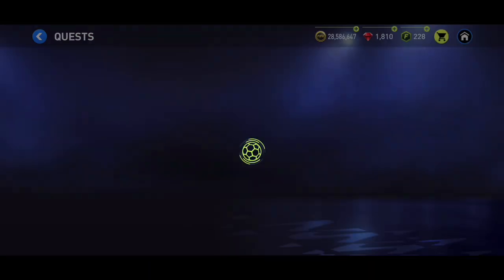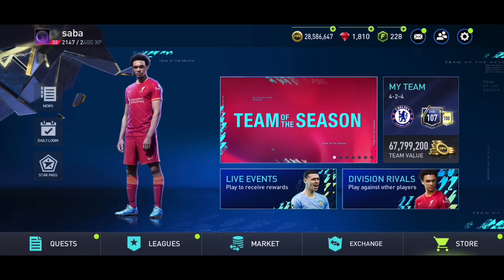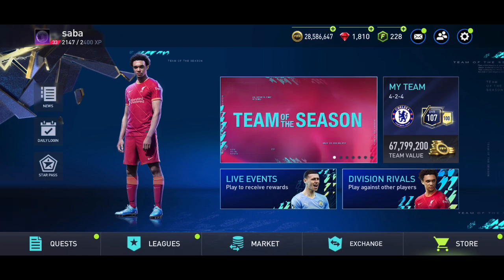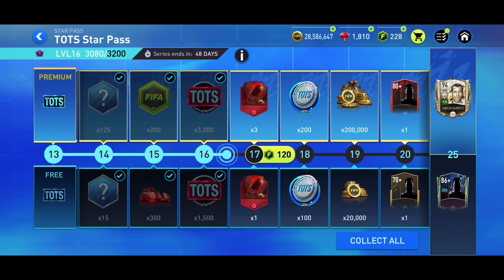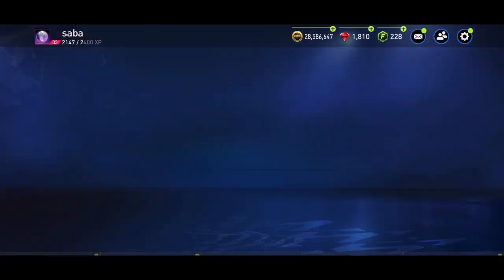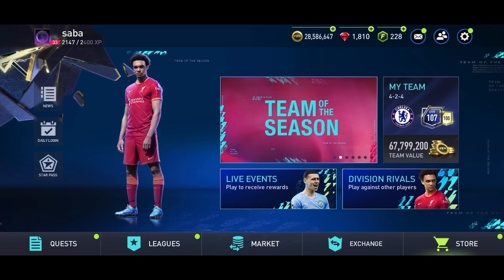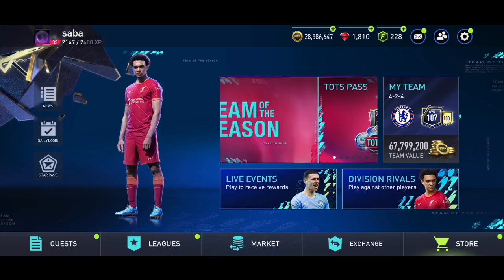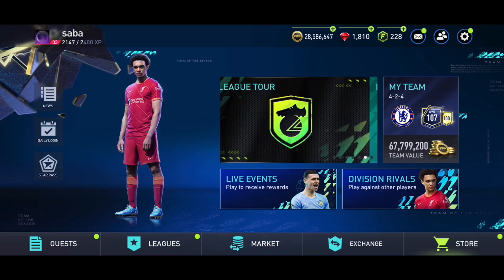With Star Pass, you can complete quests every single day, play skill games, and play Division Rivals, and you will be able to get all 100 rewards. The event is 56 days, so it will be very easy to complete Star Pass if you do quests regularly and play Division Rivals and skill games.